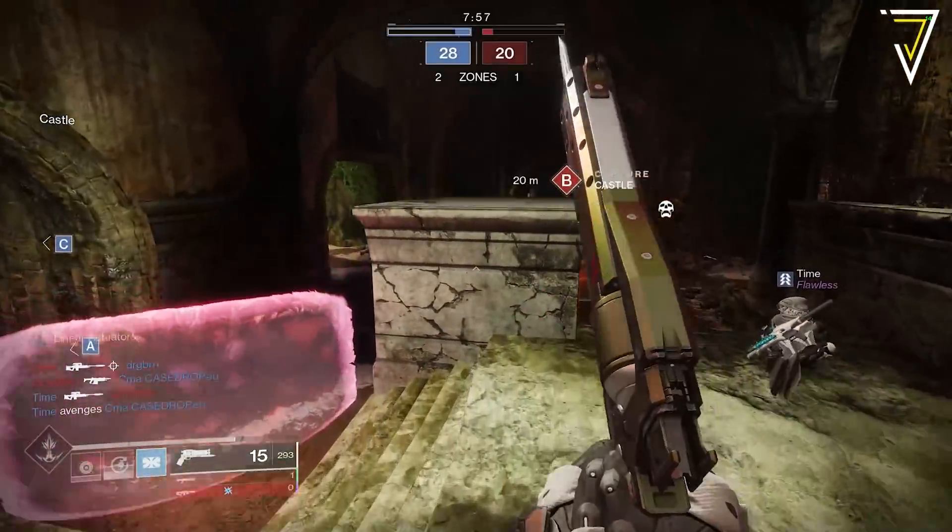The raid challenge this week is Strangers in Time, found at the Gatekeeper encounter. To complete it you need to kill the Wyverns and Praetorians within five seconds of each other — Stasis subclasses are the top tier choice for this challenge. We also see the return of Moon and Dreaming City weapons, as Bungie will be reissuing the remaining ones with new perks in the July 7th update. A video breaking down the best sources and easiest ways to farm those weapons is linked in the description below.